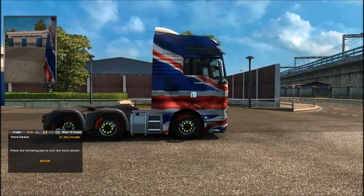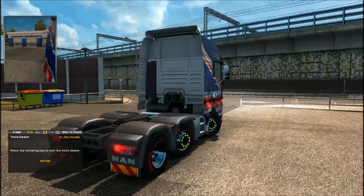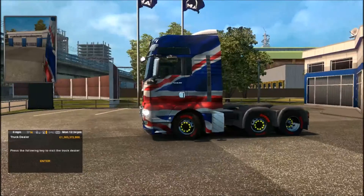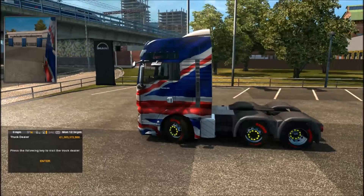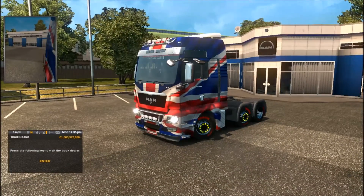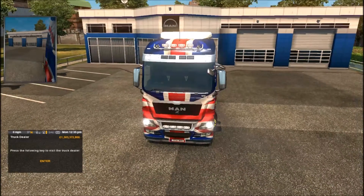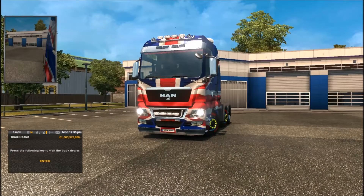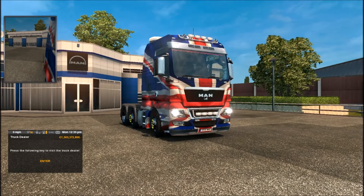This is the MAN that I've bought, and obviously you can see the nice chrome wheels — looking stunning, I think it looks quite nice. I've also gone with the chrome door handles, chrome mirrors, a chrome visor thingy, and on the bottom of the air bumper it's also chrome. So it's all nicely chromed up.